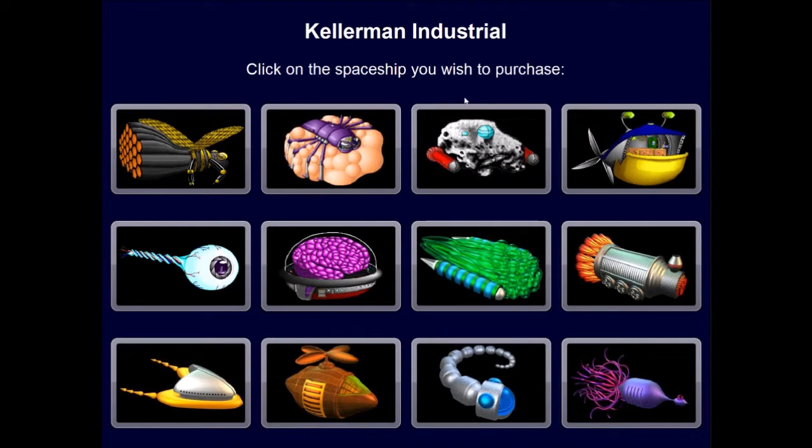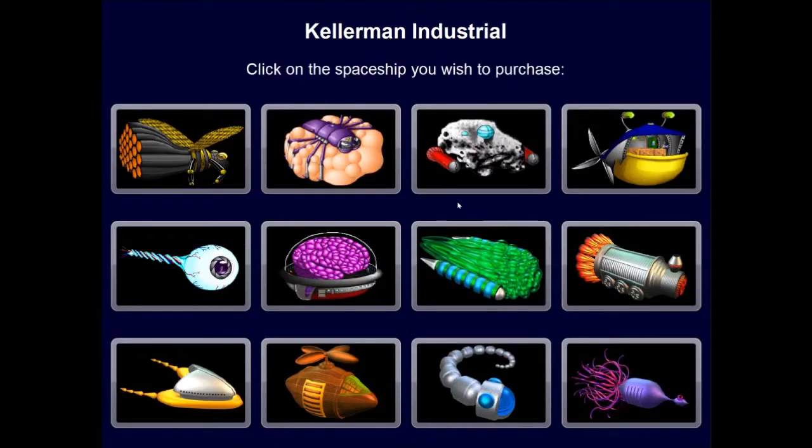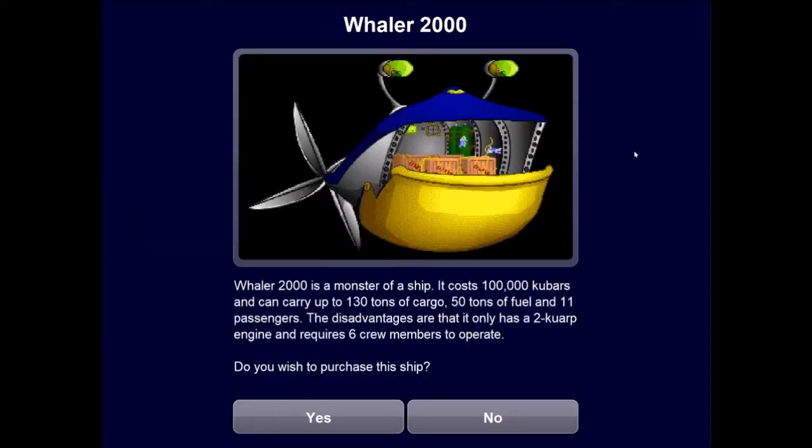Our next decision is to click on the spaceship we want to purchase. There are a few aspects to look at when deciding on a ship. I'm going to go with the Stinger 12. It comes with a high-powered 7-corp engine — the more corps, the faster your ship will be, and speed is very important in this game. It requires four crew members to operate, meaning more salary you'll have to pay. Cargo capacity is also very important — with more cargo capacity, you can buy and sell more commodities and turn a bigger profit. The one disadvantage is the fuel tank is only 12 tons, but I've never had that be an issue.